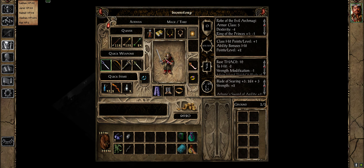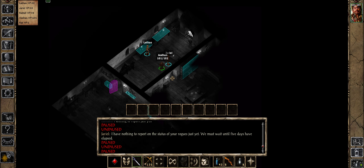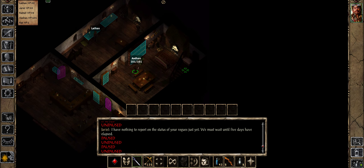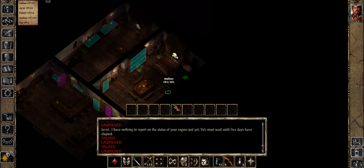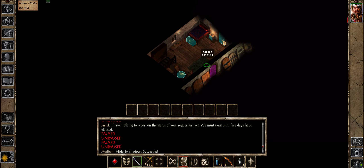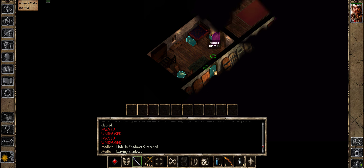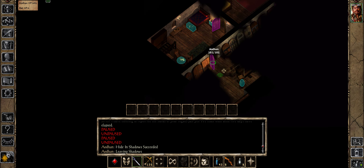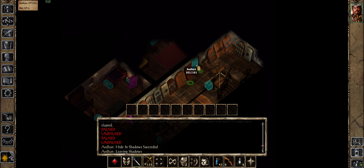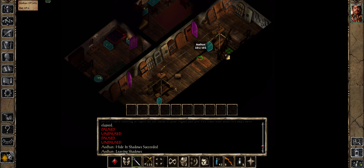The first thing I want to do is take out the Cowled Wizards because I'm fed up with not being able to cast spells in Athkatla. This first section is going to be a bit of a test - you may or may not like this. After some off-camera testing, it turns out this is the best place to fight them.